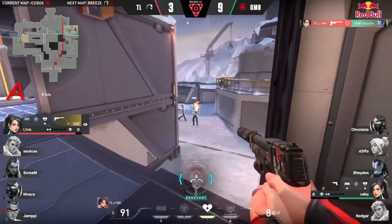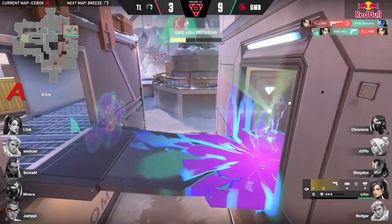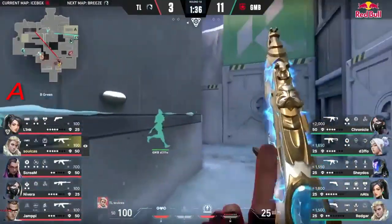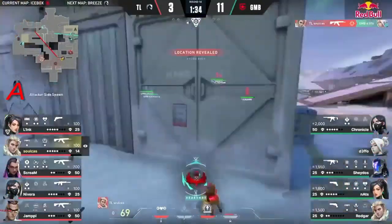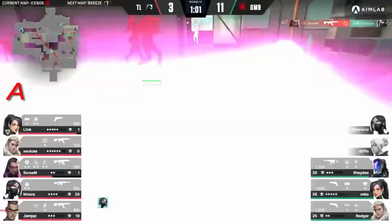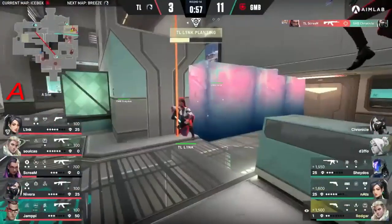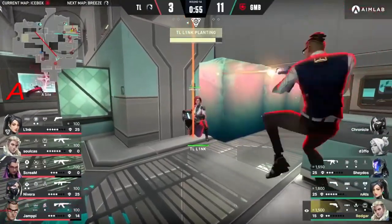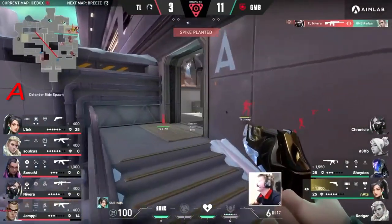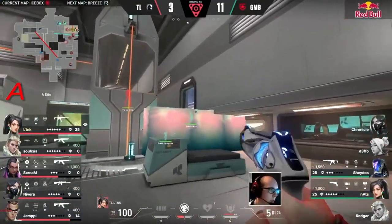Link comes so close - look at the HP on Nats. It's a frustrating end - they get a rifle but at the cost of Link not having one. If that wasn't a step for Defo, that drone has spotted a player up close and Chronicle almost gets away with a kill, but the Spectre doesn't quite deal the damage you'd want at that range. So the plant is going to be secured and Team Liquid should have an easy round, putting themselves in a great position.